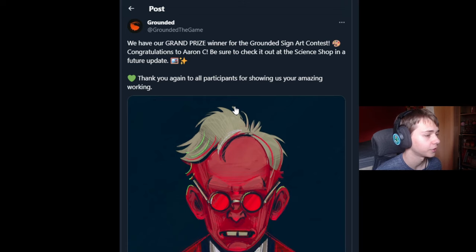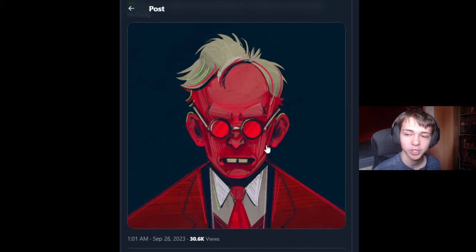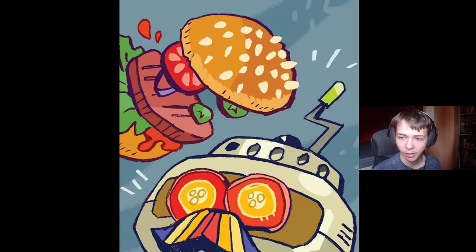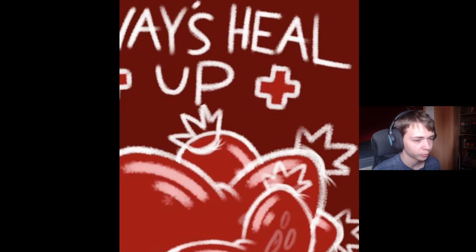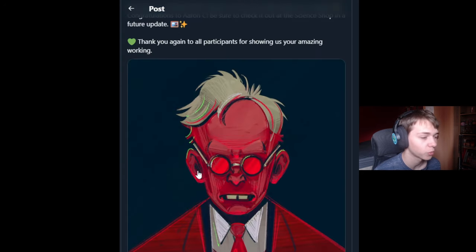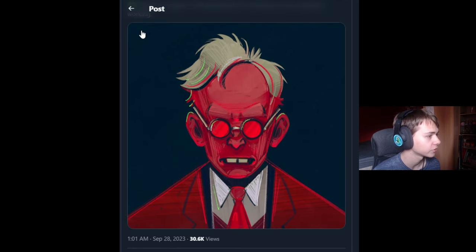Next up, I want to congratulate the winners of the sign art contest. The winner is Aaron C., who drew a very cool looking Director Schmecter image. The runners-up also drew great pieces — a cool-looking Burgle, Dr. Tully, a more raisin-style Dr. Tully, and some Heel Basses. Congratulations to all five of the winners. One of these designs will be in the game as of the next update, which is very cool — we'll definitely be hanging it up in our world.